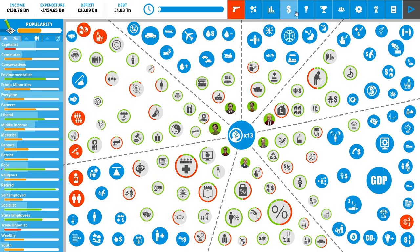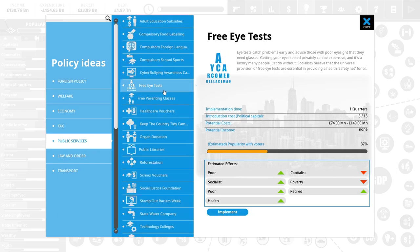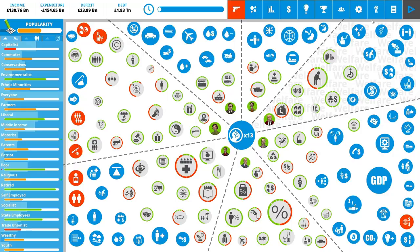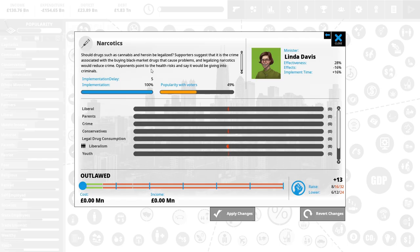All being paid for by our alcohol tax. Free eye tests could be interesting but it doesn't help multiple things so I'm less inclined to do it. Compulsory food labeling — capitalists will hate that and our GDP will go down, so we don't want that one. I think we might leave it where it is. With 13 capital, what else can we spend on? Organized crime is a little bit of an issue caused by our narcotics being outlawed.